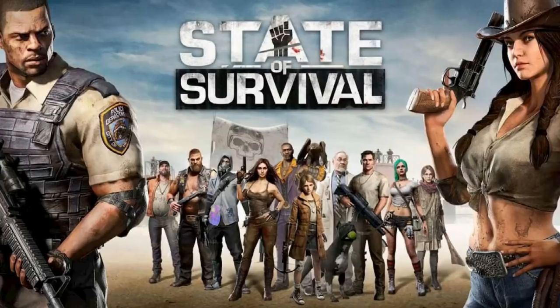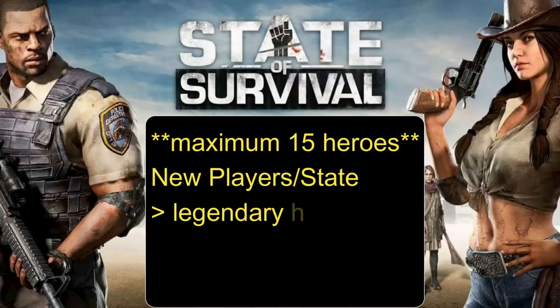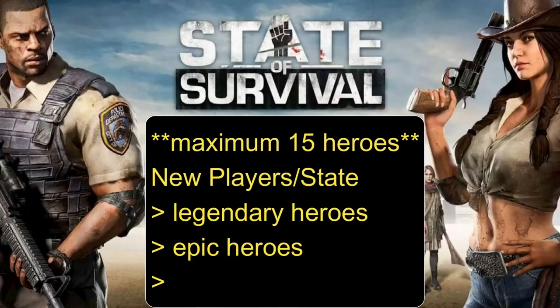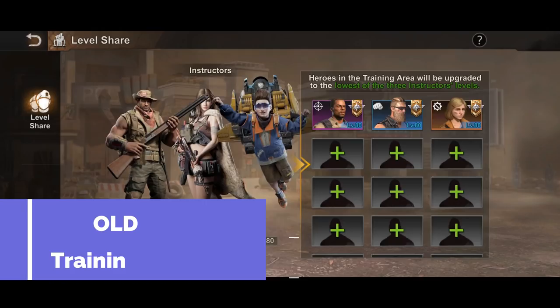Which heroes should you use in the training area? You can only select up to a maximum of 15 heroes to be trained in the hero training center, and these heroes will pick up the level of your assigned instructors automatically. In my opinion, if you are a new player to State of Survival, you should assign all legendary heroes first, followed by the epic heroes, and finally the elite heroes. This method will boost your battle power and enable you to have bigger march capacity for your legendary heroes.